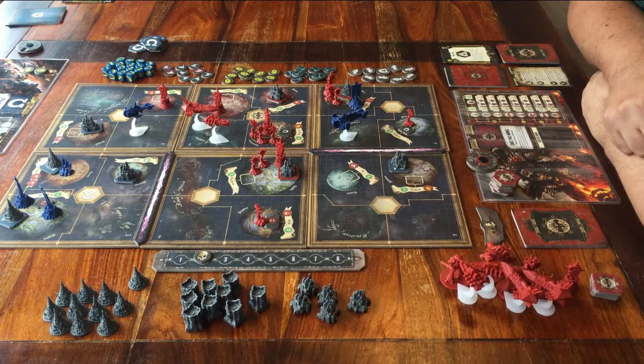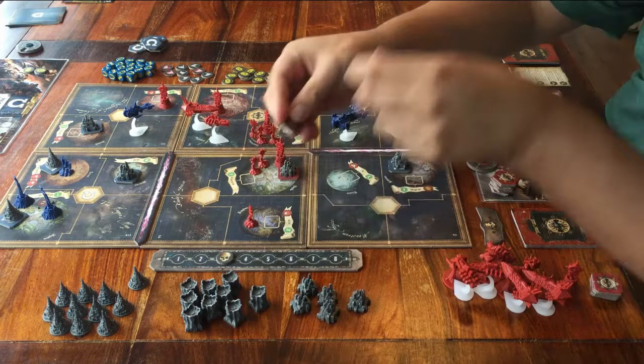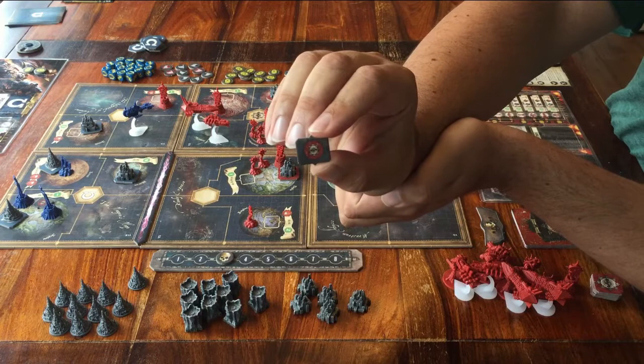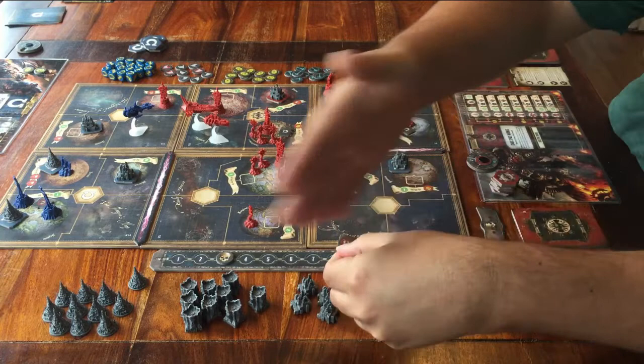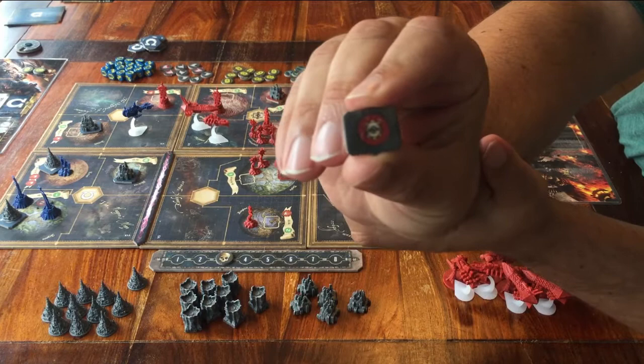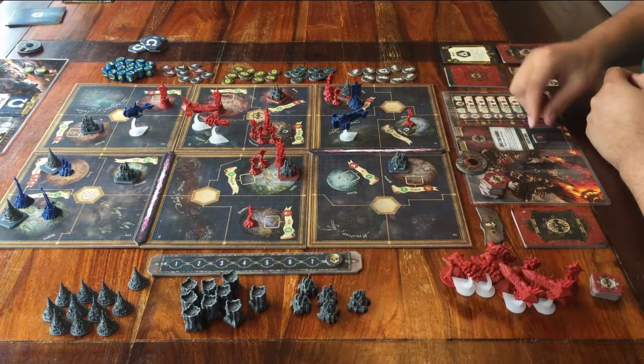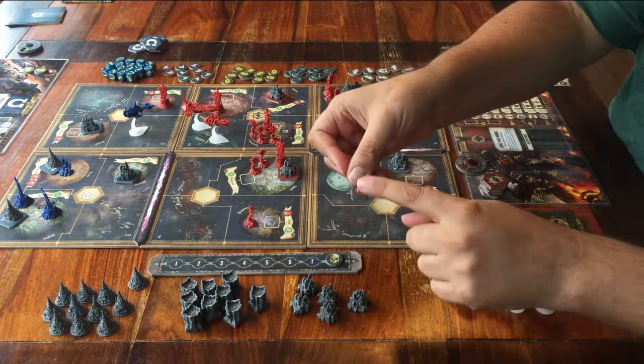You are going to play up to 8 rounds. If at any point one player manages to get enough of these small objective tokens, the game is over and that player wins the game. You need to get as many of these as there are players in the game. So for example, if there are 3 players, then you need 3 of these tokens, and of course you need to get the tokens that have your own symbol on it. If no one manages to get enough objectives after 8 rounds, then the player who at least has the most will be the winner. You play a maximum of 8 rounds, and if at some point you have collected enough of these tokens, you are the winner.